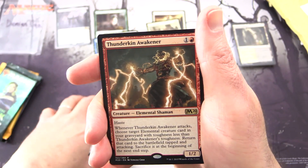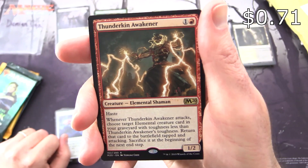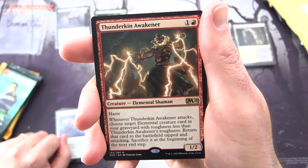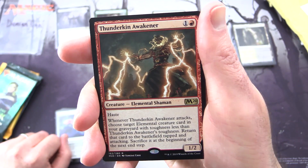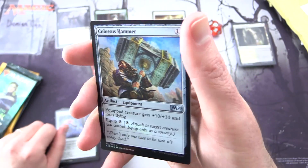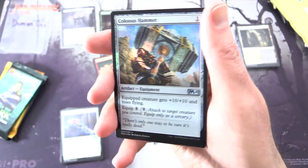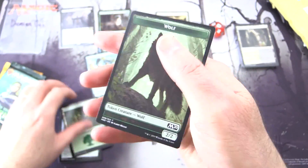The rare is Thunderkin Awakener — a 1/2 Elemental Shaman with haste. Whenever Thunderkin Awakener attacks, choose target Elemental creature card in your graveyard with toughness less than Thunderkin Awakener's toughness; return that card to the battlefield tapped and attacking, then sacrifice it at the beginning of the next end step. And a foil Colossus Hammer — look at the size of that thing, that is craziness. Forest and Wolf Token as well.